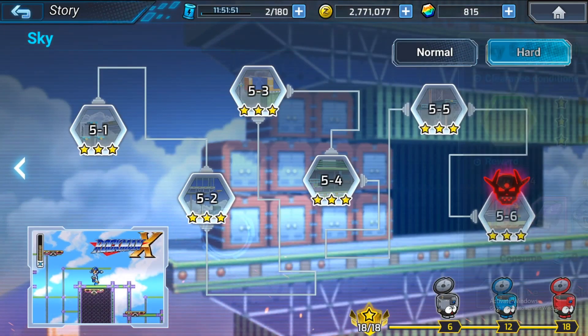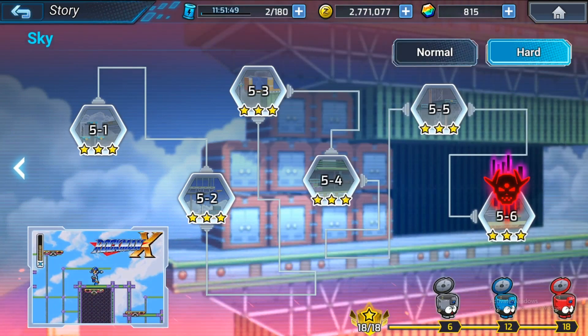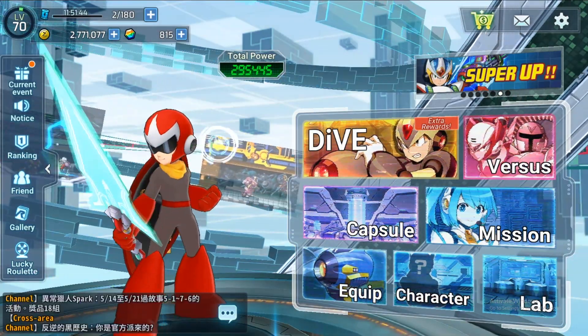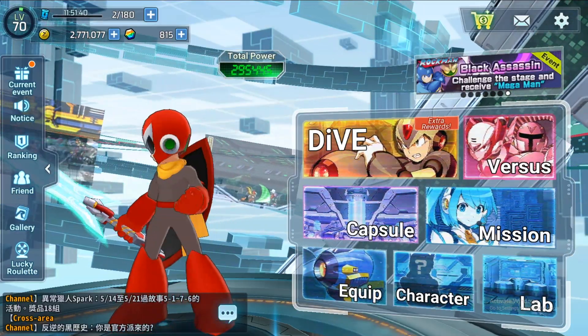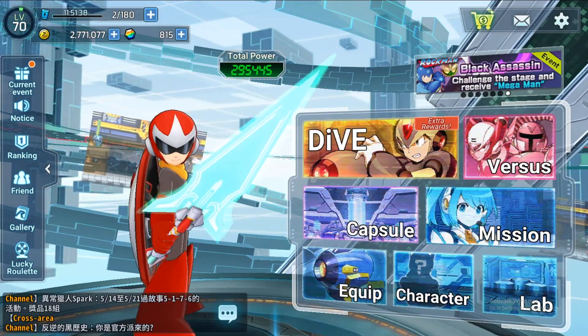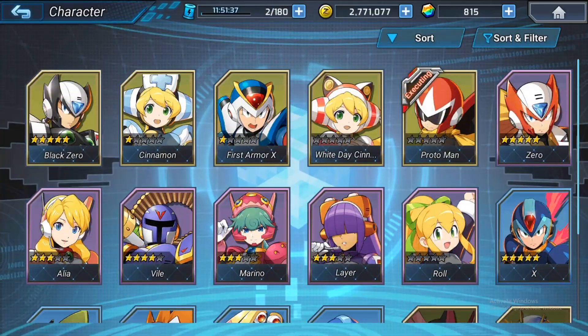That's pretty much all of the important stuff for level 70. And one last thing before I go — I'm going to talk about the Black Assassin event.